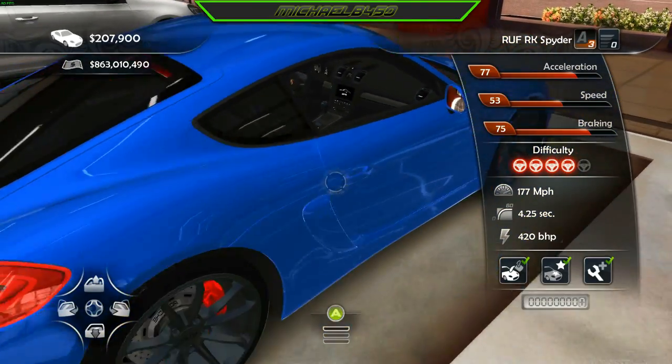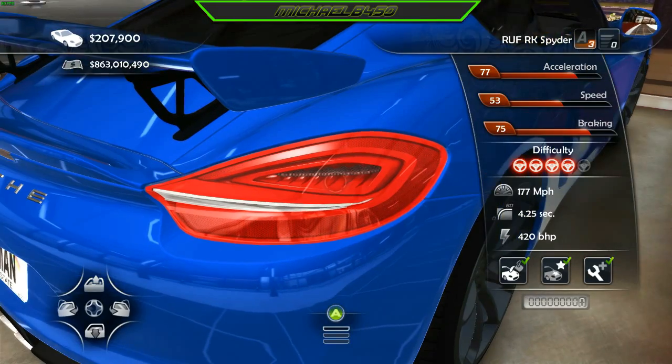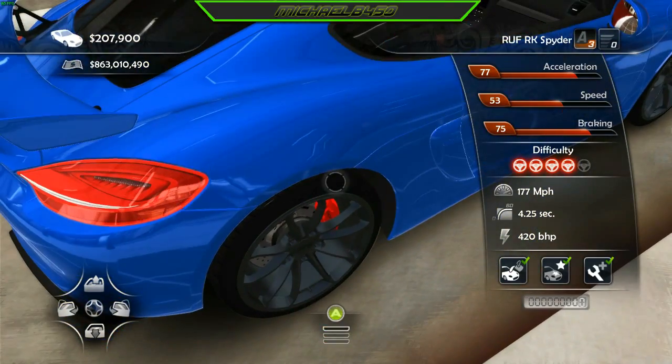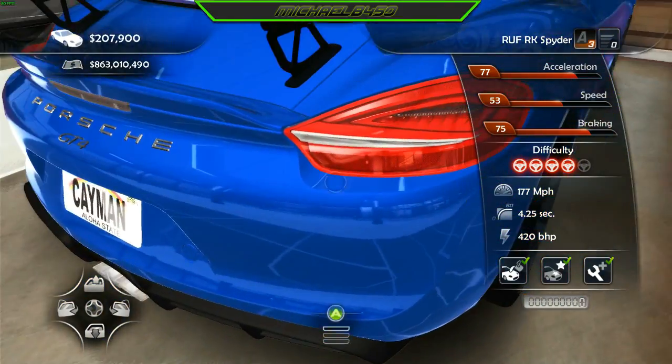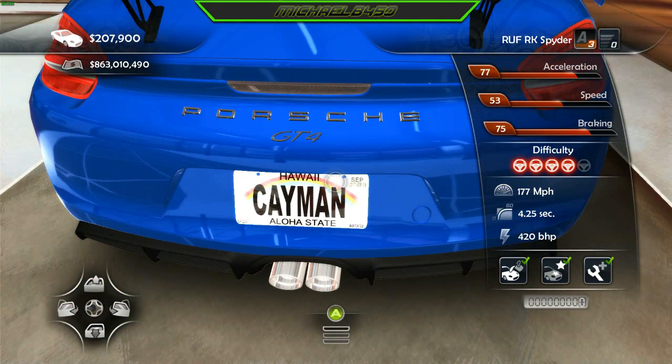The interior actually has the GT4 logo on there, which is awesome. Looking at the taillights, they look absolutely amazing as well. The rear rims are the same. The whole entire model looks absolutely amazing. Of course, it has a custom license plate, and if you look closely, you'll see that it says 'September version Autopack 1.9.'